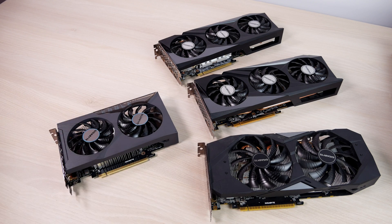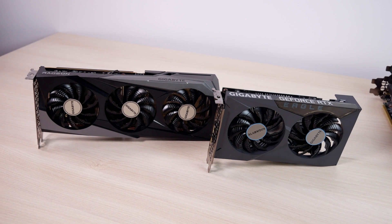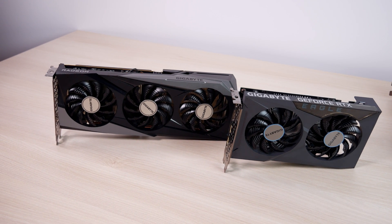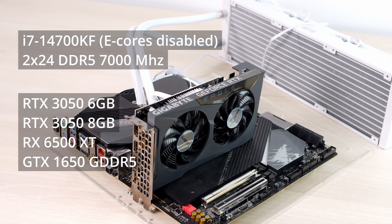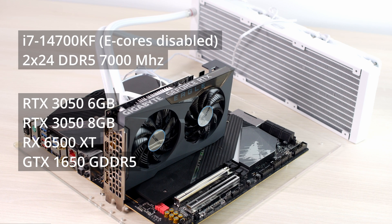The main goal is to compare the 3050 6GB against the RX 6500 XT — they should be very similar cards in terms of performance, but who wins is a big question. The test bench is the same as the original video: a 14700KF with E-Cores disabled because they mess up some games, and two sticks of DDR5 7000MHz memory, so no CPU bottlenecks.